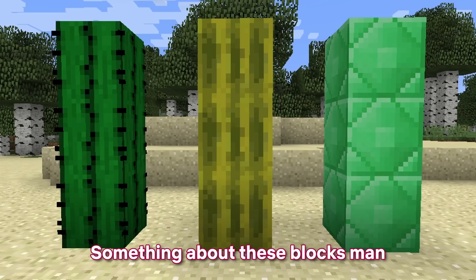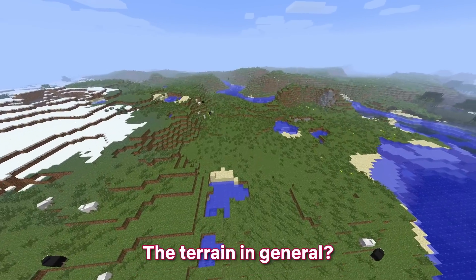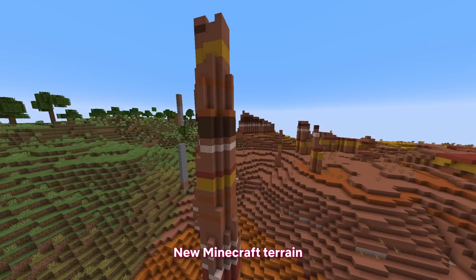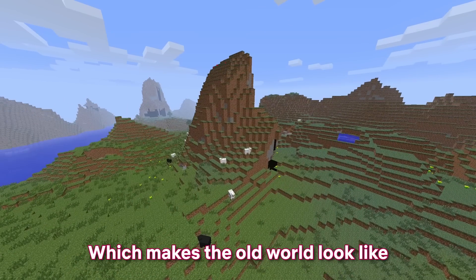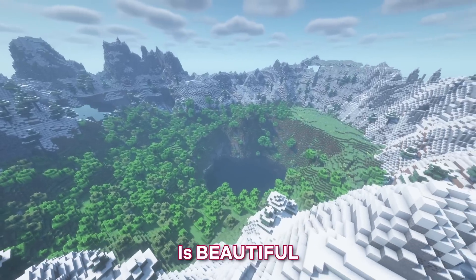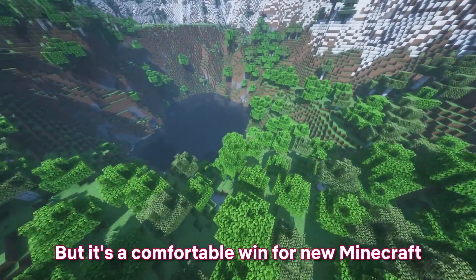It's just something about these blocks — so the blocks are better textured in old Minecraft. But what about the terrain in general? Old Minecraft, while nostalgic, looks slightly underwhelming when you see the new Minecraft terrain, which makes the old world look like a completely different game altogether. This is beautiful, and this makes me feel ill. So it's a comfortable win for new Minecraft. 2-1.